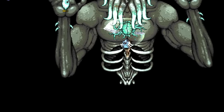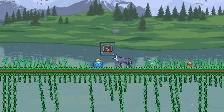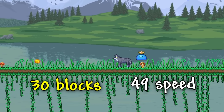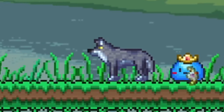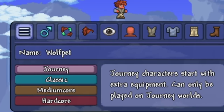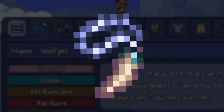Next, let's go over all of the mounts that you can get in hardmode in any game mode, starting with the Wolf Mount. This mount can jump up to 30 blocks, reach a max speed of 49, and normally has a 3.33% chance to drop from Wolves. But here's a little trick: if you make a Journey mode character with the name 'Wolf Pet', once you get into a world, you will find the mount item in your inventory without having to get lucky with Wolves.